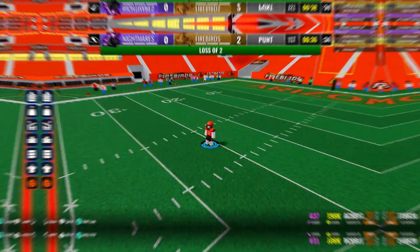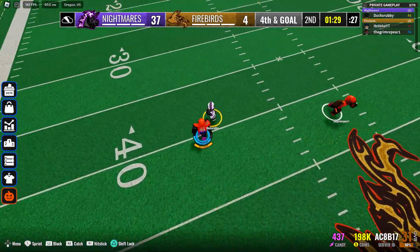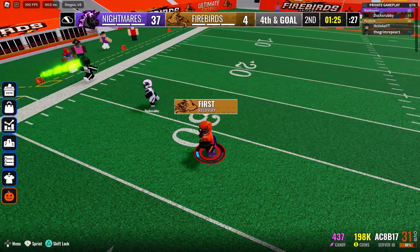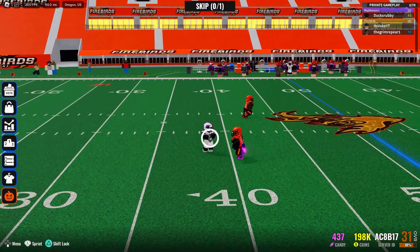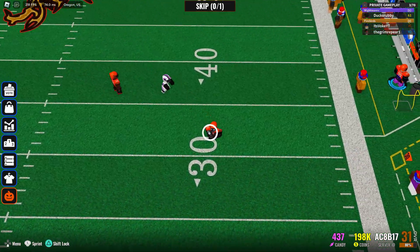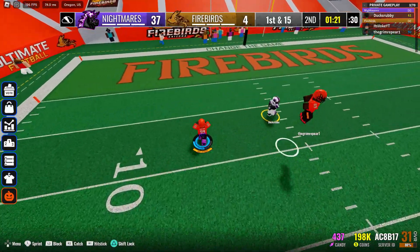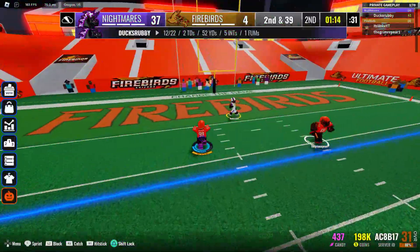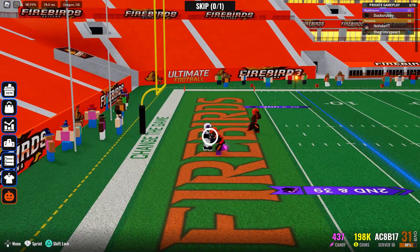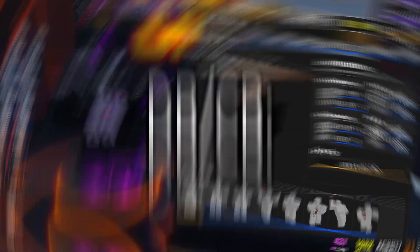My favorite technique is looking back in shift lock. If you've got a friend in your lobby, you can run two defensive ends. Look at the two hashes in the middle — one of you get on the right, one on the left, and keep pushing back until the QB has nowhere to go. Look at this — he has nowhere to go, he's struggling, and we get the sack. Work together; this is the best way to get the QB confused.